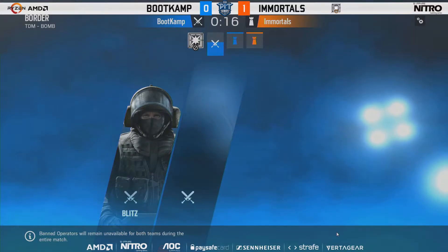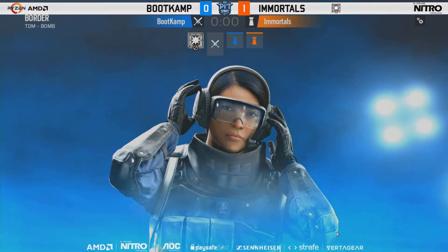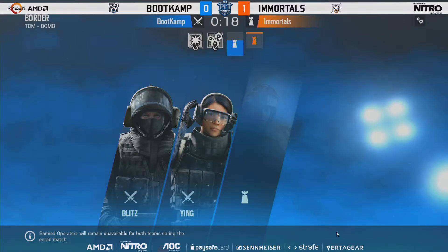The Emulsors were the first ban — going to ban out Blitz yet again, clearly not a fan of that. The attacker ban will probably be Ying. Ying is pretty powerful on Border and a common ban. Young rising star Super plays a decent amount of Ying on Border, or he did when he was back in Elephant Gang, and he showed how devastating Ying can be.